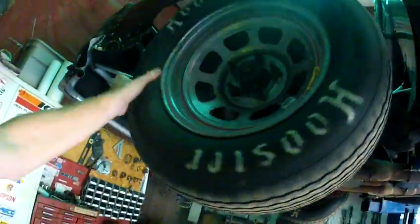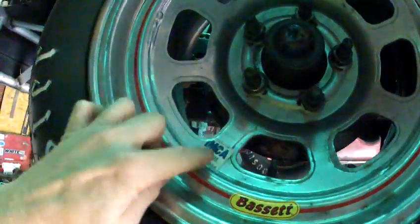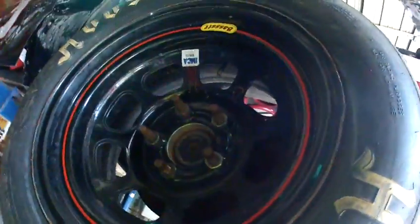Secret number 3 is you always wanna run Bassett wheels with the IMCA sticker. That's a must. See there? We got Bassett with IMCA sticker. Can't have nothing but.